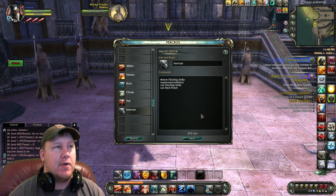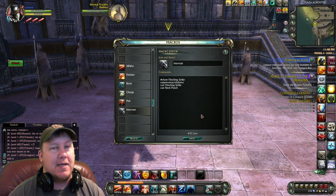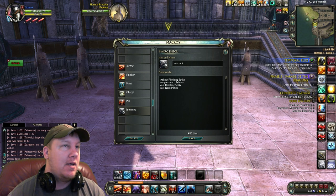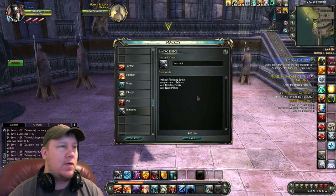Here is our interrupt — two interrupts, guys. Kill those healers. And you'll be doing some better damage than 61 Warlord, so you're more likely going to kill the healers along with these two interrupts.